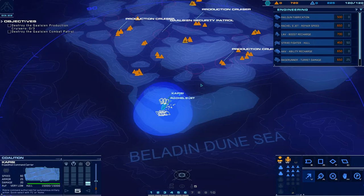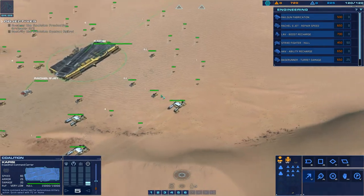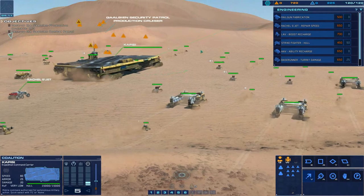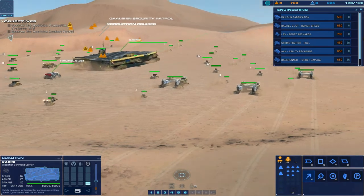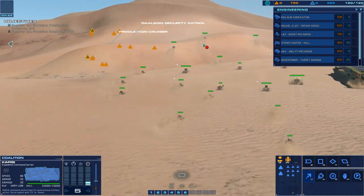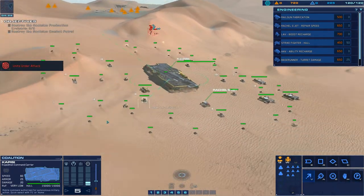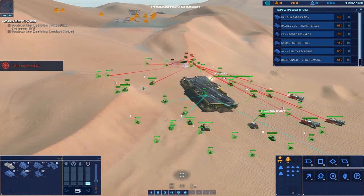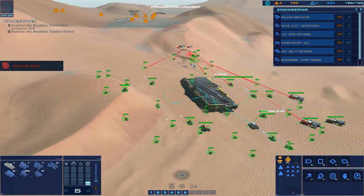Get her moving - we want to move up here with the Kapisi. Let's take a look at our little force moving through the Belladin Dune Sea. Looks like the aberration desert storm. We have an incoming up here. That's just light attack vehicles, so there's really no point in sending out the bombers or the jet fighters.